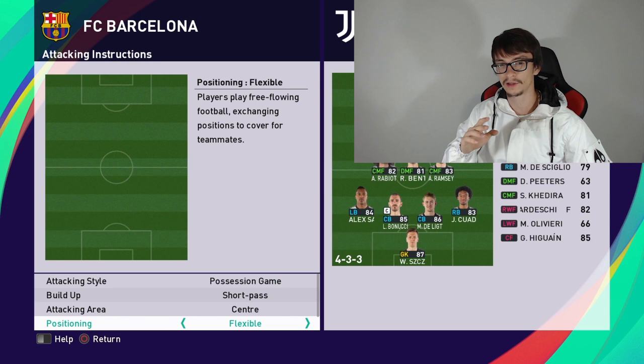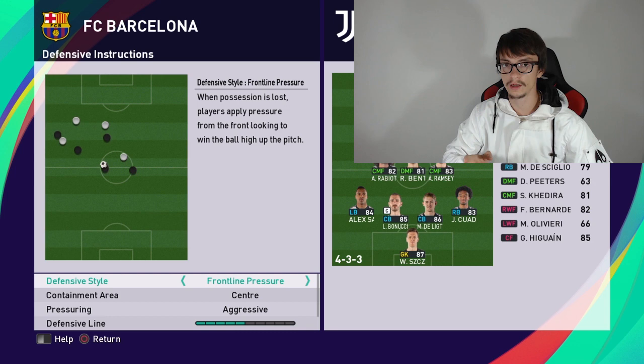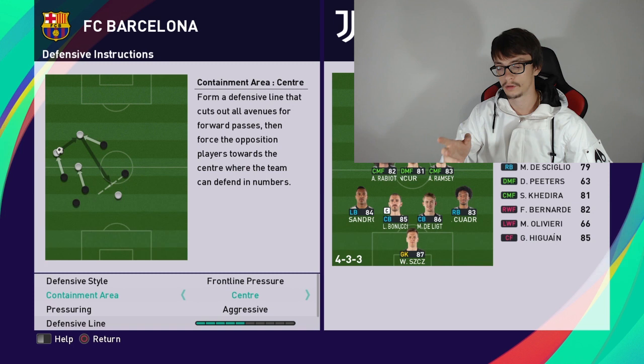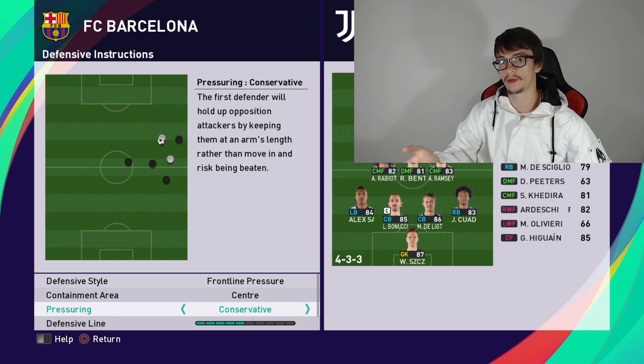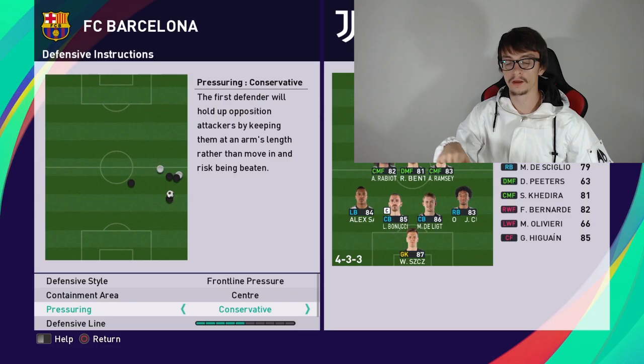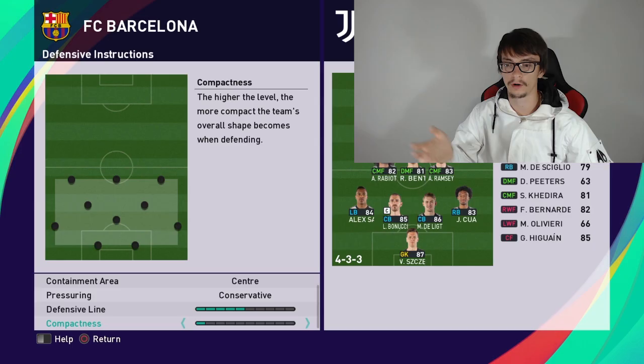The support range is always 7-4. For defensive instructions: front line pressure, containment area depends on my opponent's formation — either center or wide. For pressuring I always use conservative because I don't want to make mistakes when the opponent takes shots or scores. Defensive line is 5 bars, and compactness depends on the opponent — sometimes 7 bars, sometimes 3 bars.